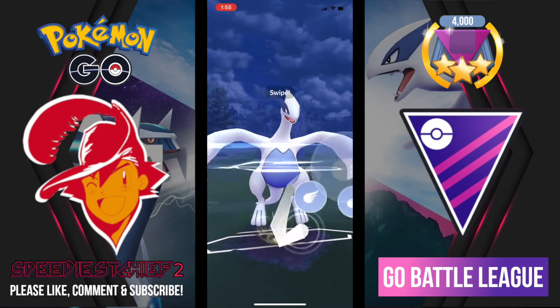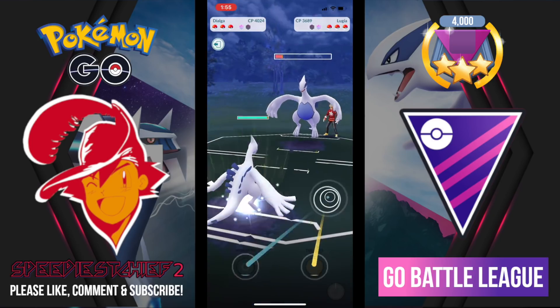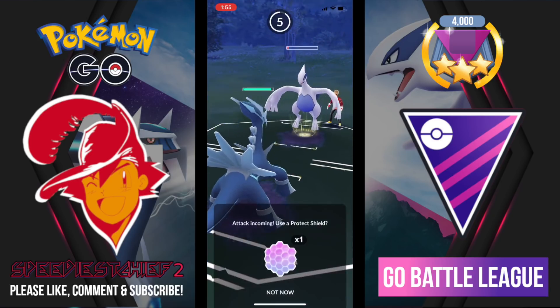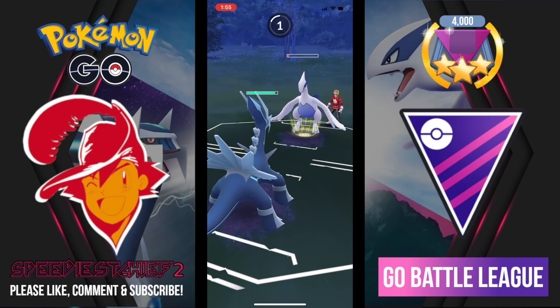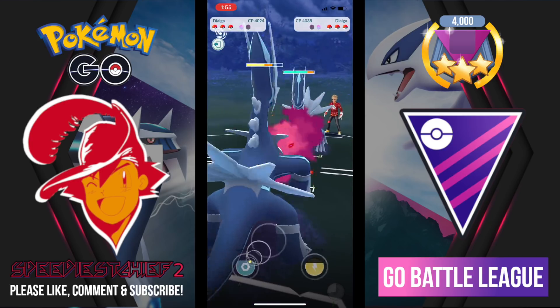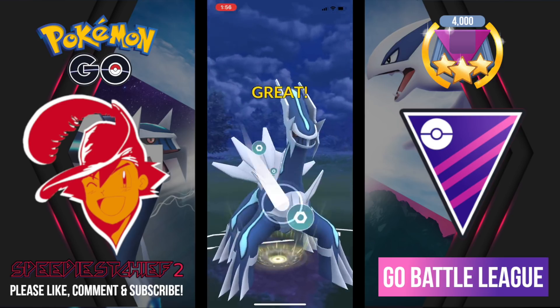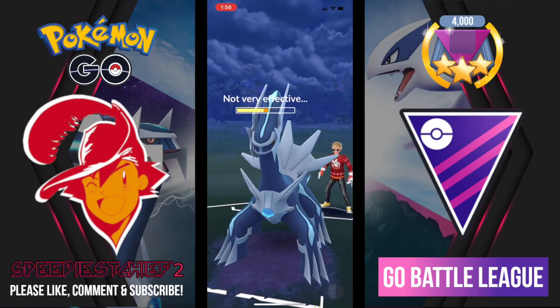We get to another Sky Attack. The general rule of thumb with Lugia is to fire off Sky Attack as it's more energy efficient. I swap here to Dialga expecting the Sky Attack — I don't shield and it is a Sky Attack, not-very-effective damage. In comes my opponent's Dialga, and we have the same team, battlers. It's so interesting that we both picked these teams.